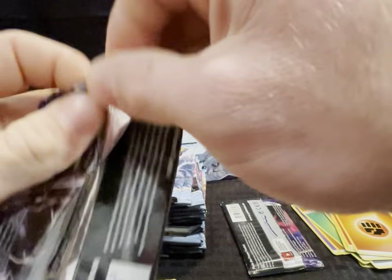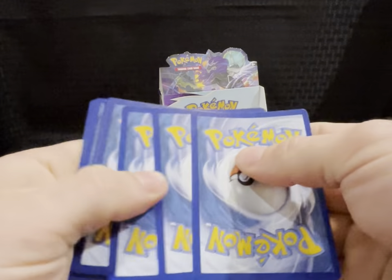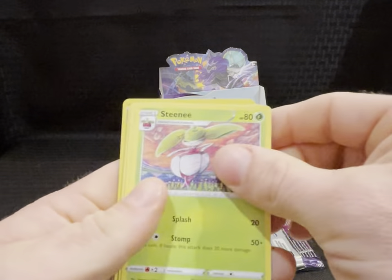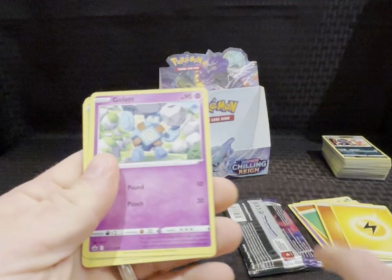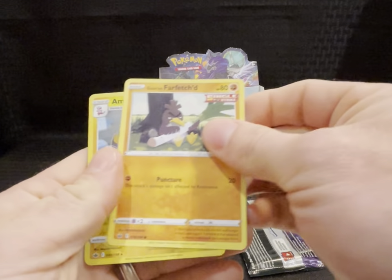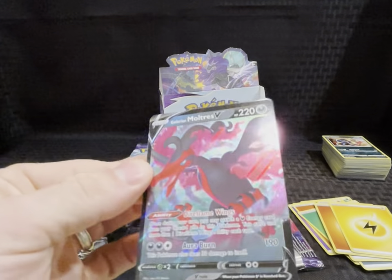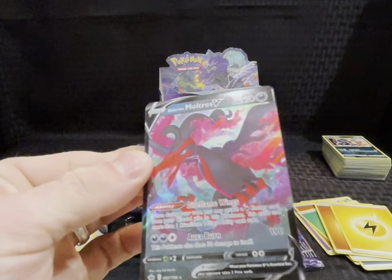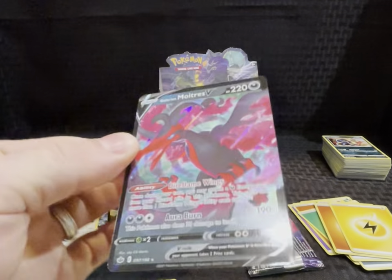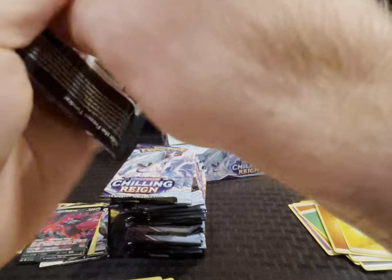Pack eighteen — QR, energy. Got something maybe — Flannery, Old Cemetery, Steamy, Scorbunny, Gallade, Deerling, Sneasel, Farfetch'd, reverse holo Ampharos, Galarian Moltres V. Oh, that's sick! Usually Moltres is like red and yellow. Nice — sweet!